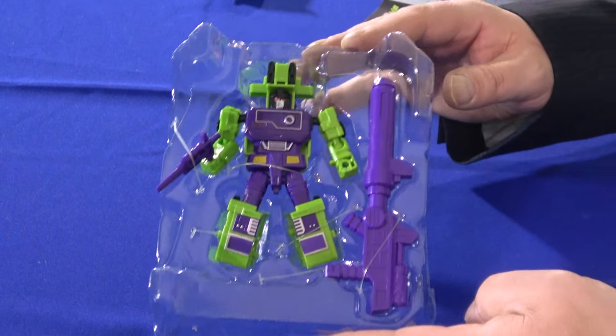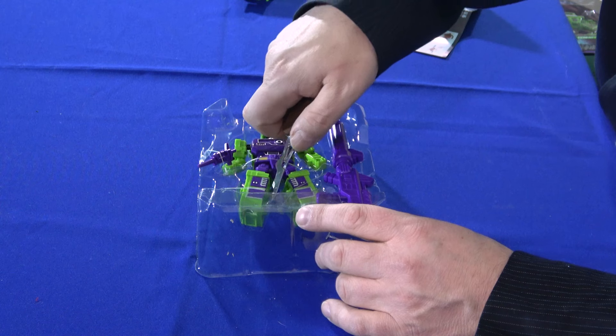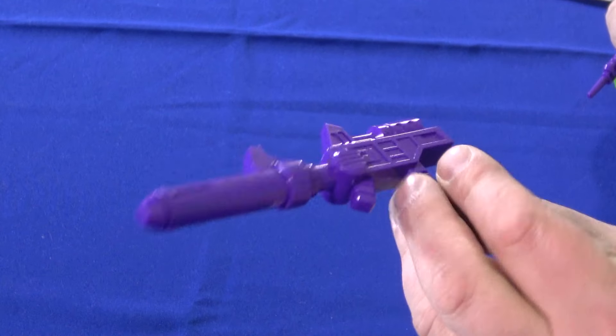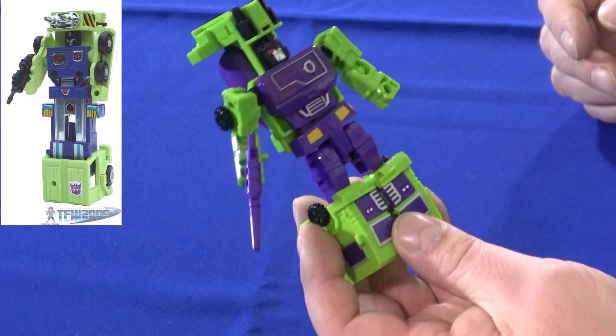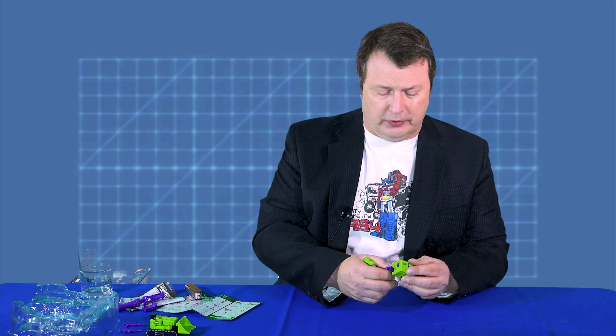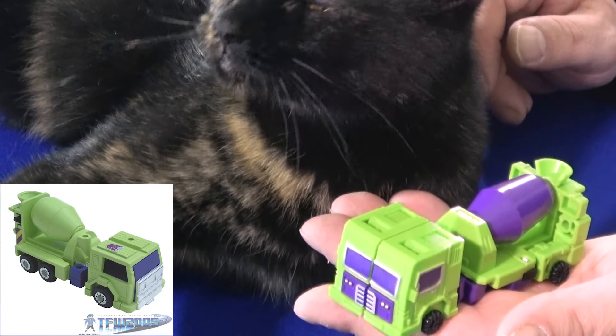Number two is their version of Mixmaster, and instead of a fist he actually comes with Devastator's gun. As I recall, the original Mixmaster also came with Devastator's gun, which you could stick on him in vehicle mode. So there's the huge gun for Devastator for later, and there's Mixmaster. He doesn't appear to have any toes, but then again neither did the original — at least this one has two legs. The transformations are pretty simplistic, but at the same time they're pretty elegant in the way they look. Apparently Skye likes Mixmaster too.